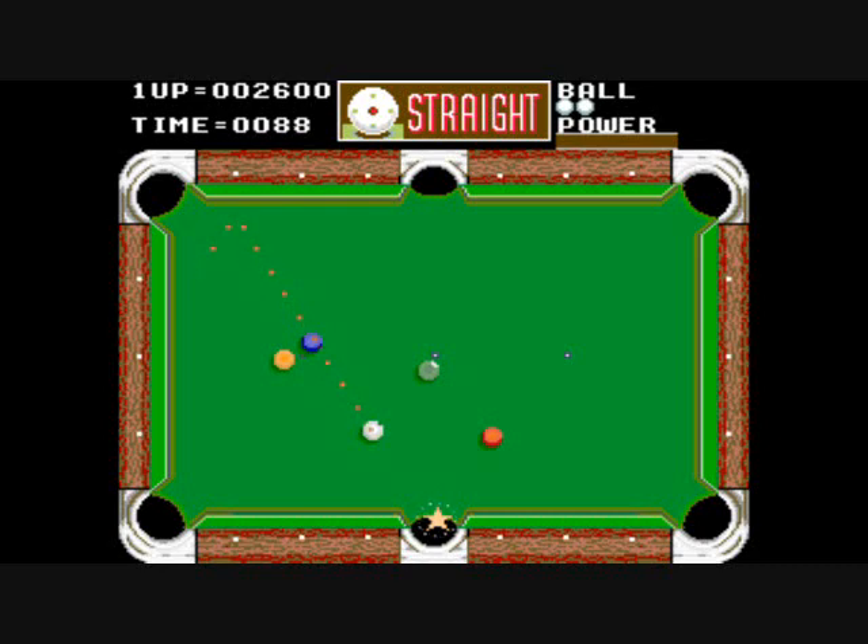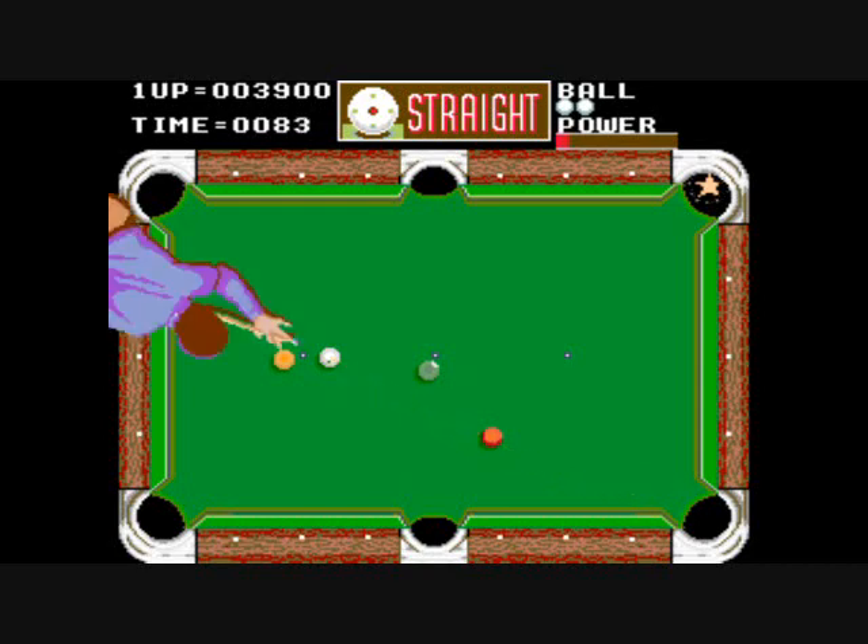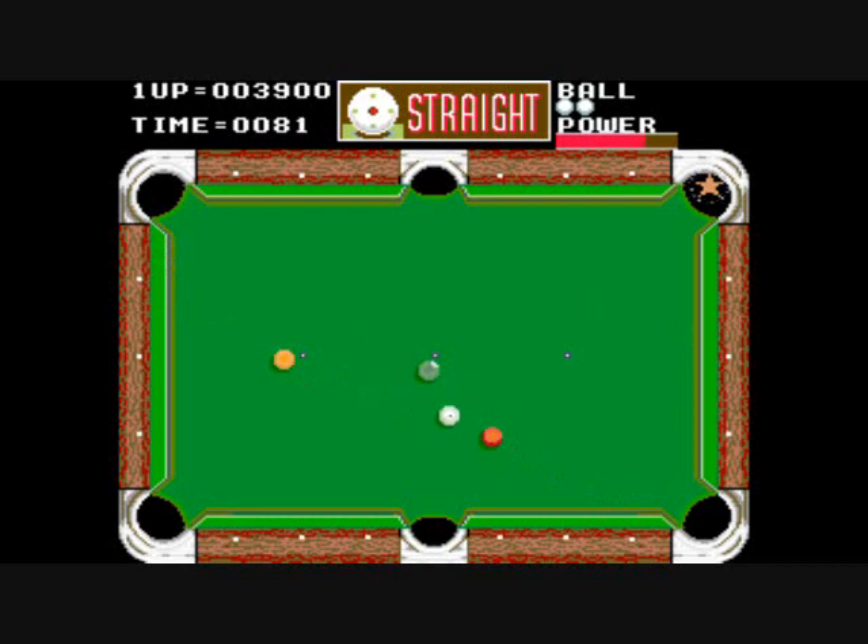If you run out of time, then your game will end, or if all your balls are lost. But on some of the pockets, sometimes you will see a star as you take your turn. And if you sink a ball into that, you might win back an extra life. Otherwise, you need to get to 10,000 points, or every 50,000 after that, for default settings.